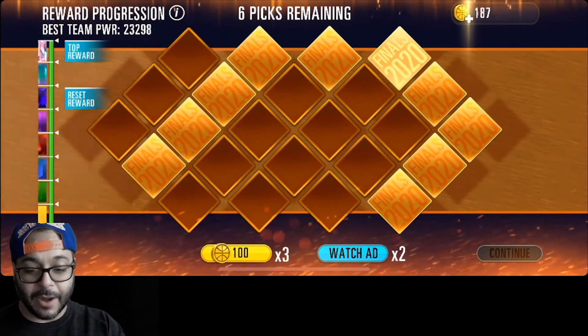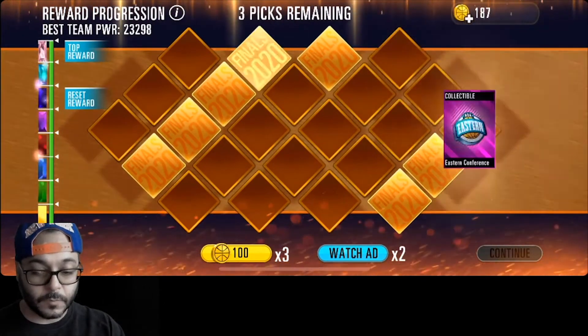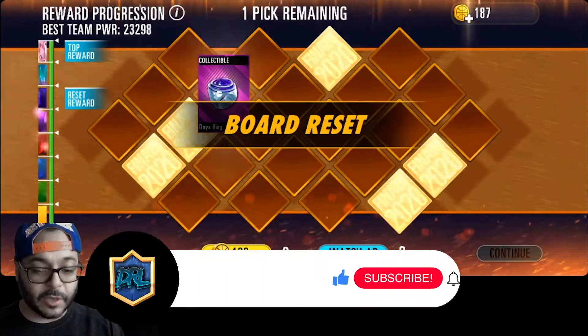All right, let's see what picks we get — we can get some heat here. Onyx ring! Those are always helpful.